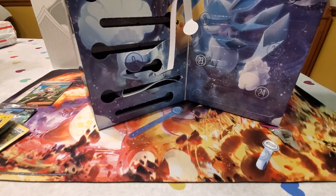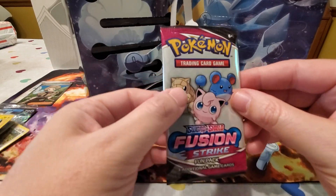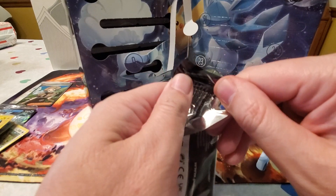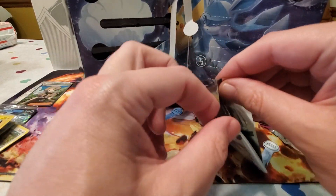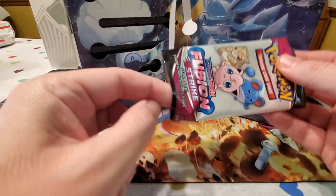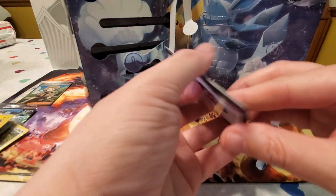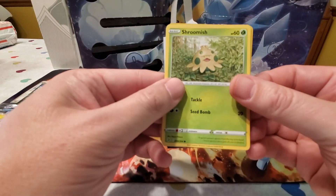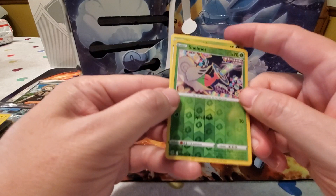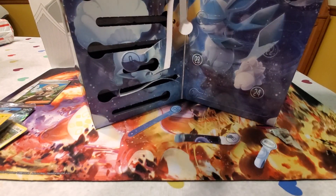Day fifteen is a Sword and Shield Fusion Strike fun pack — I guess they're putting all their leftover inventory into these products. The outside has cute little pictures of Jigglypuff, Marill, and Sandshrew. Inside we got a Shroomish, a Clefairy, and a Reverse Holo Shelmet.